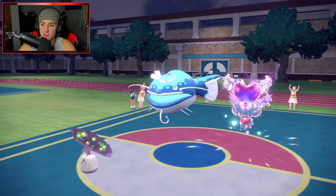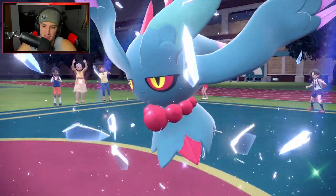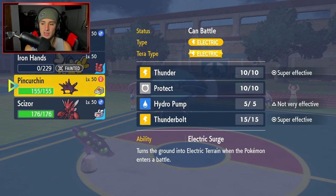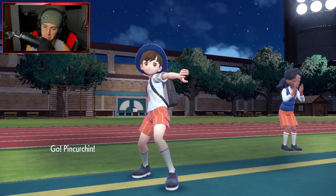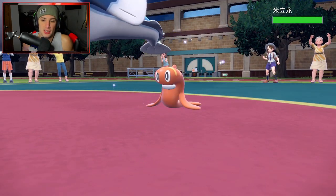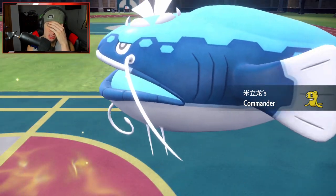We gotta bring out Pincurchin here because we already know what his play's gonna be - his final Pokemon's gotta be Tatsugiri. We bring out Pincurchin, throw burns, and start hitting as hard as we can. I could Terastallize into Electric too - they don't have Terastallization so we start ripping into Dondozo with Thunderbolts. It is the gummy form, so Commander's coming out. We throw burn - wait, Electric terrain means no status conditions. That kind of does it dirty.